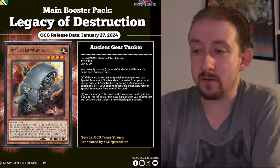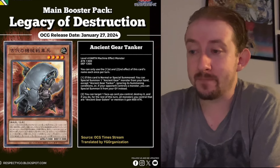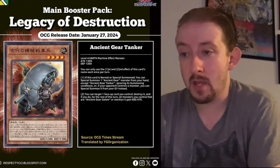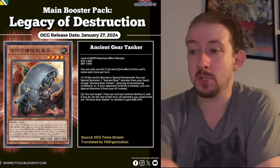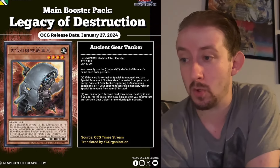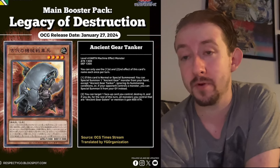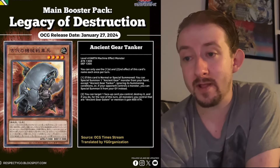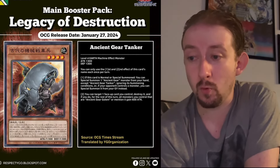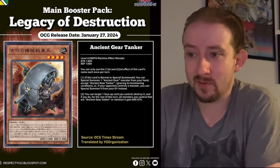Ancient Gear Tanker is Level 4, which is good because the deck needs more summons. If this card is normal or special summoned, you can special summon one Ancient Gear monster from your hand except Ancient Gear Tanker, ignoring its summoning conditions. Or, if your opponent controls a monster, you can special summon it from your graveyard instead. That lets you just spit out Ancient Gear Golem for free, which is actually pretty cool.